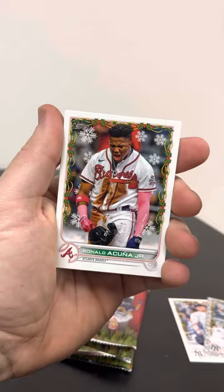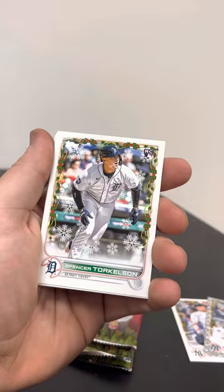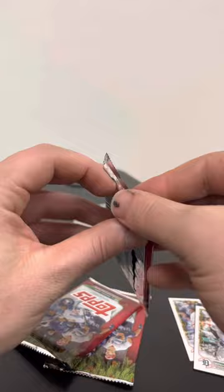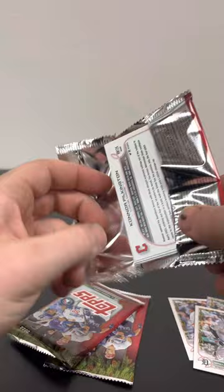There's an Acuña — that might be an image variation. Did we already pull an Acuña? Maybe not. Spencer Torkelson — there's one of the rookies we're looking for. Steven Strasburg, Cristian Santana, Ozzie Albies, Carlos Correa, Dylan Carlson, Marcus Semien, Ty France.